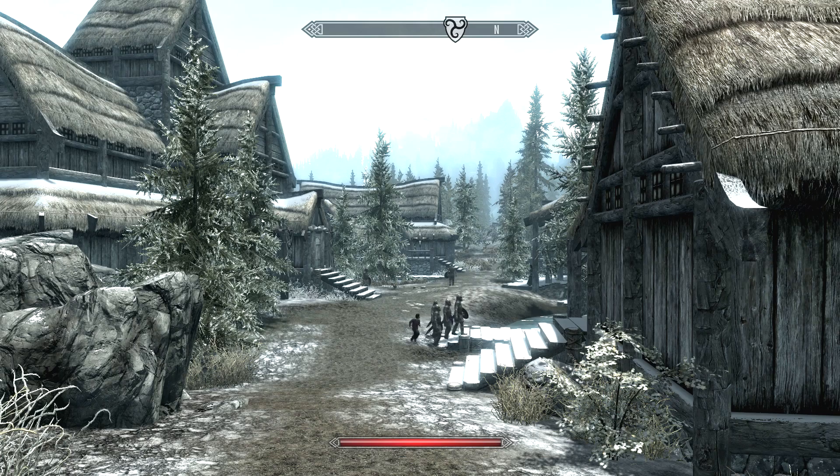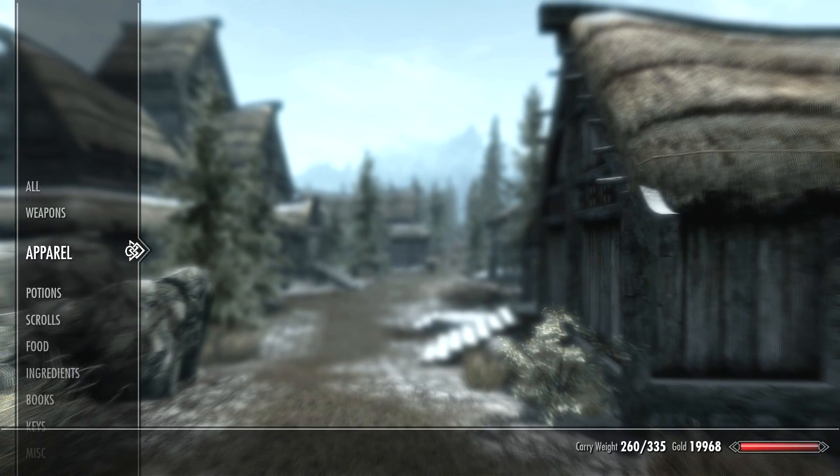Hey, it's me GV, and welcome back once again, ladies and gentlemen, to Let's Play the Elder Scrolls V: Skyrim. In the last episode, we finished off the Dawnguard DLC once and for all. There is one final thing remaining to do — to find the Ancient Falmer tomes for Urag — or something like that. I'm always forgetting his name because he has one of those crazy forgettable orc names.